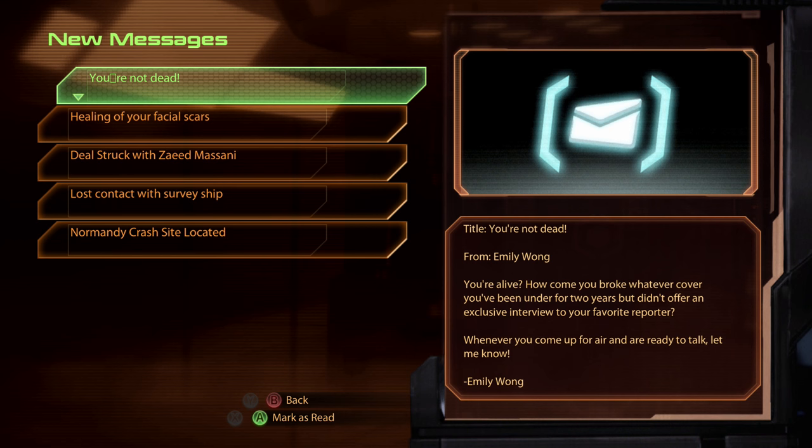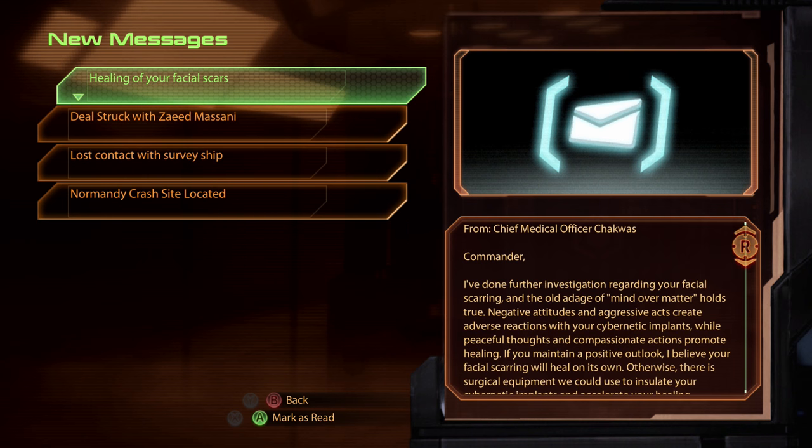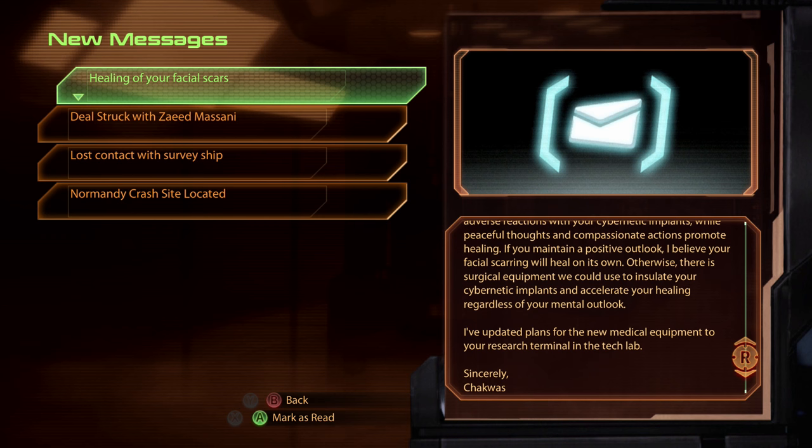A few people have actually messaged me since last part. Emily Wong is apparently surprised that I'm not dead, and would like to do an interview. I don't think you actually run into her at any point during this game - she shows up on the little TVs around the Citadel. If you click on them you'll see her face there, but I don't believe we ever run into her again. Now, healing of your facial scars - from good old Dr. Chakwas. First things first, she confirms what I said previously, which is your scars healing are actually a function of mind over matter. Be nice to people, your scars heal. Be a big meanie face, and you become a robot effectively.